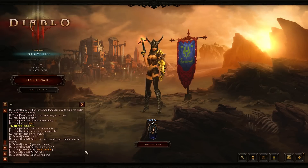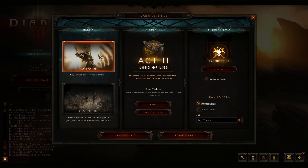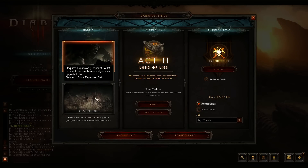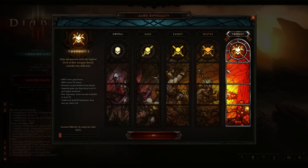First thing: in the spot where you can usually pick your quest, that's all changed. If you go to game settings, you see you have the campaign as usual, and you have another Adventure Mode — which is actually not available to use until Reaper of Souls comes out on March 25th.